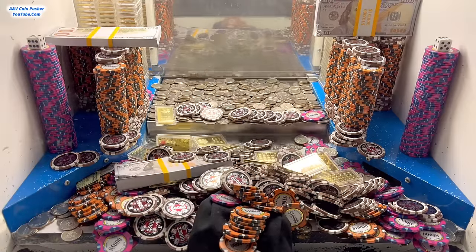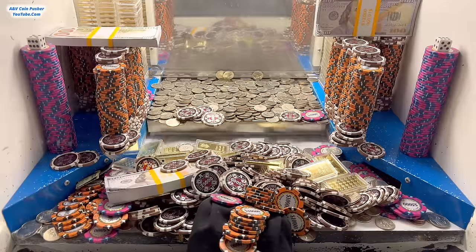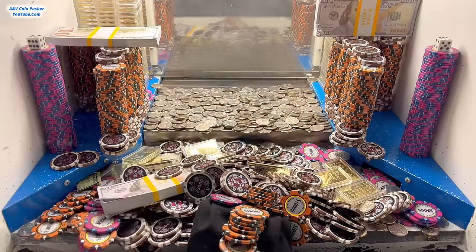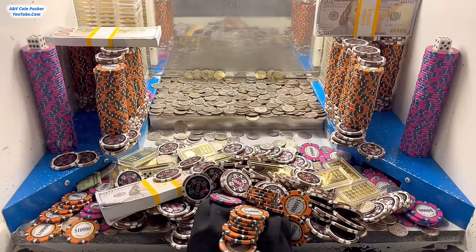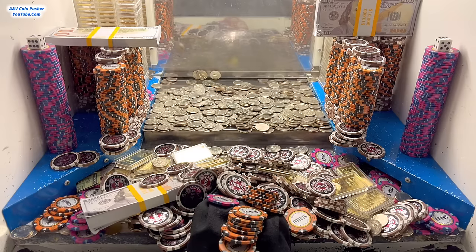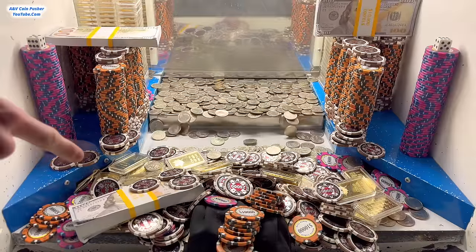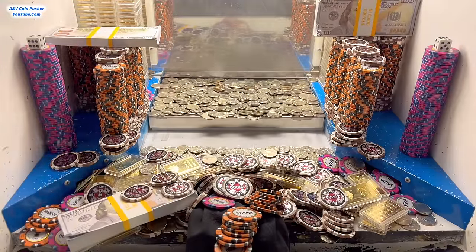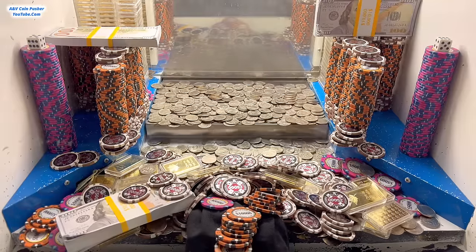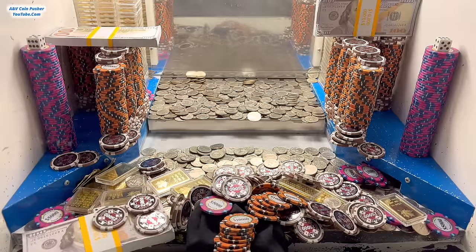They'll take everything down there — gold chips, Mr. Bags — and typically combine it into a brand new tower or multiple towers depending on the quantity. Hopefully we get lucky and get that $50 chip today. That other dice is right here behind this stack of cash — looking pretty promising that we might get it. However, this ginormous Mr. Bag is stuck against the glass pretty bad.